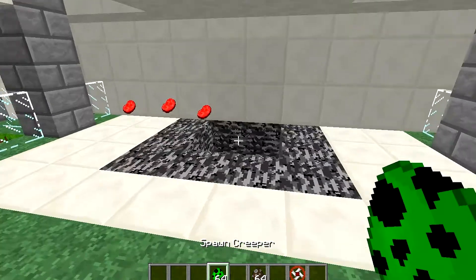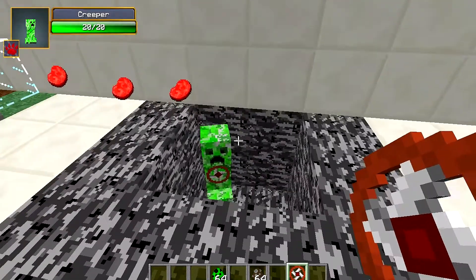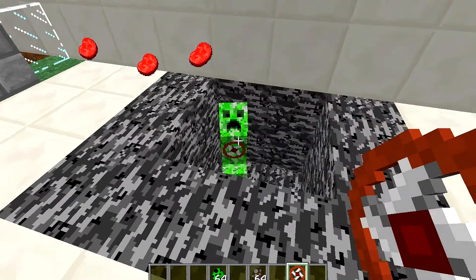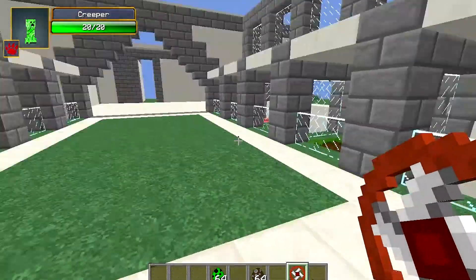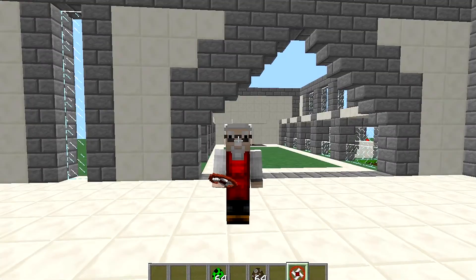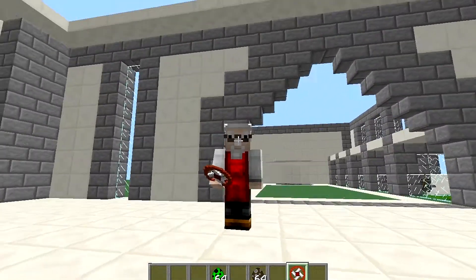Let me show you on a creeper so you can see what it looks like. You attach it and there it is on the front. He'll start kicking out gunpowder in a minute. Eventually he'll blow up too as it does damage over time. There we go, see the gunpowder dropping down there — and that's all there is to it.